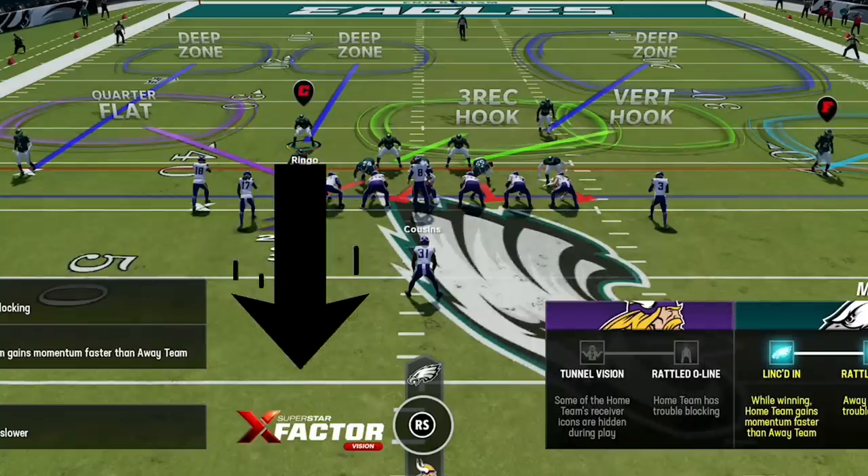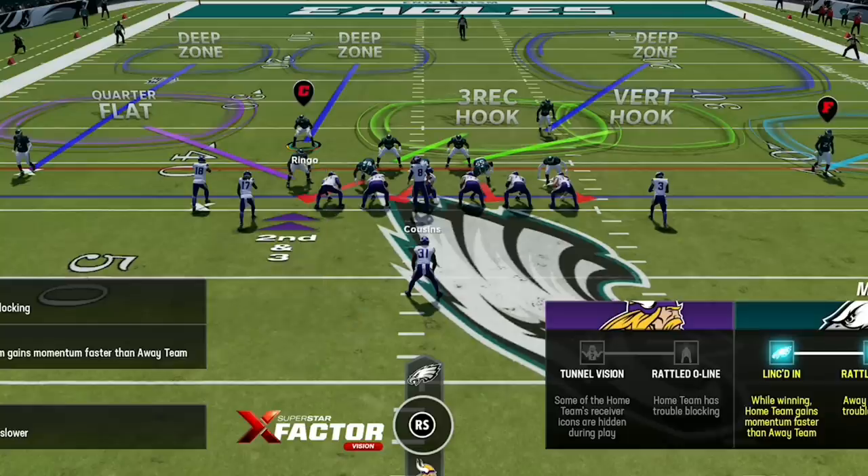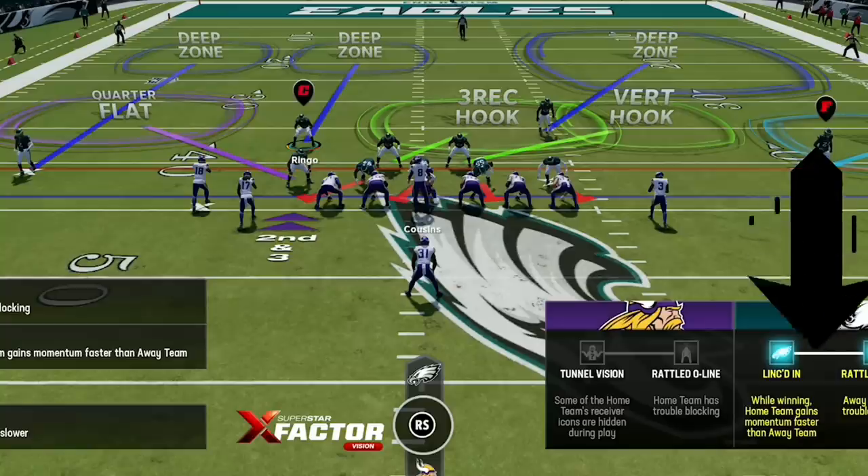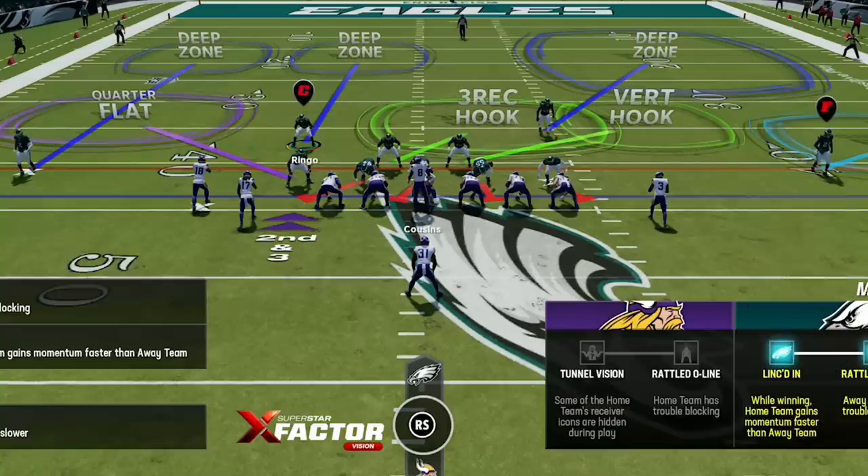Cover 4 safeties will come down and play the run first as long as you don't guess pass, making cover 4 the premier run defense. But it's usually weak against outside runs since the cornerbacks drop back and take themselves out of the play, which makes cover 2 hard flats best for outside run defense. This defense has both, making it the best of both worlds when it comes to stopping the run.